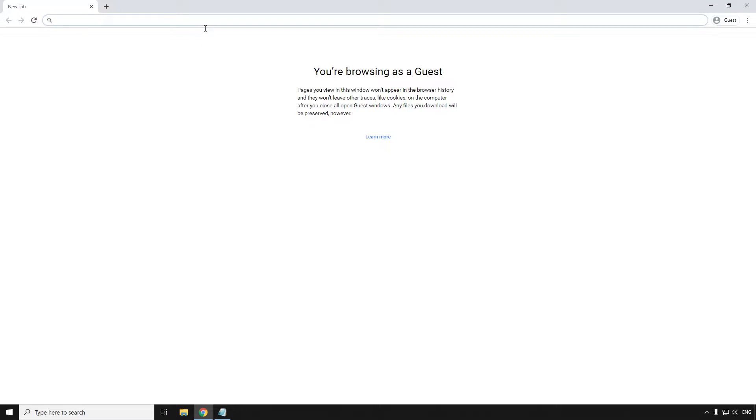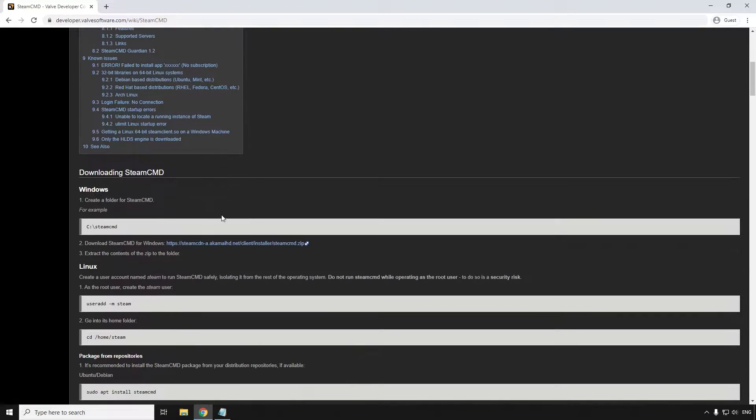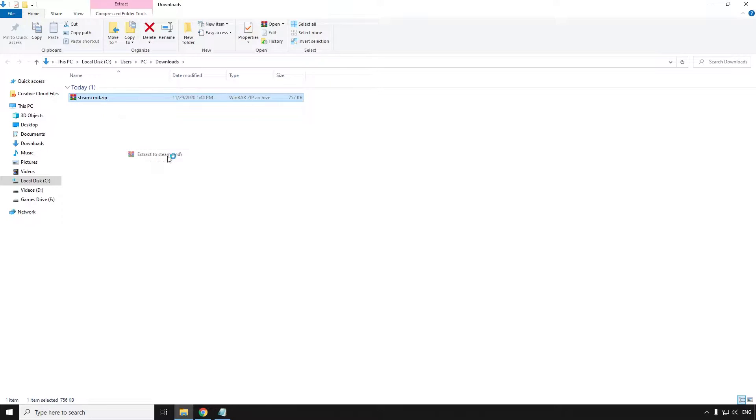First, you need to head over to the link in the description, scroll down, and download steamcmd.zip. Next, unzip it.